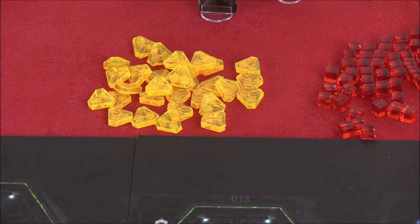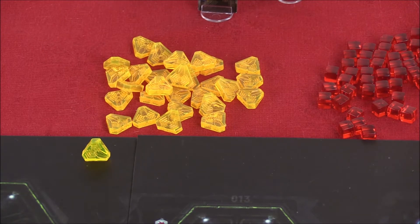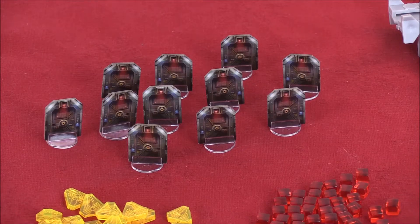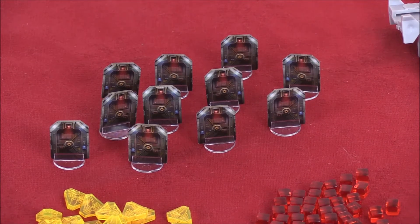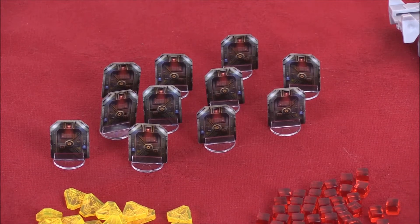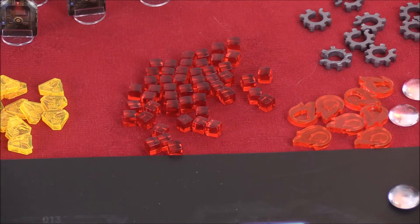Let's look at the components together. The first components are these yellow triangles, which are noise markers. Noise is very important in this game — you want to make the least amount of noise you can, because noise attracts intruders. We also have these little doors on standees, placed on the map to indicate corridors that have been blocked off. These red cubes have two uses: they're ammo markers — so if you have a gun with four ammunition, you'll have four red cubes — and they're also used as damage markers placed on intruders to show how many hits they've taken.